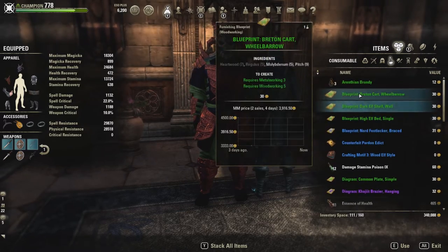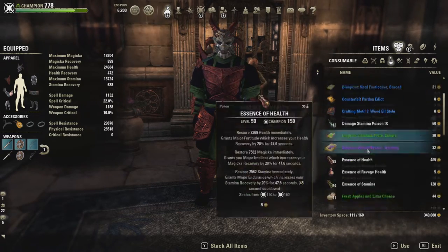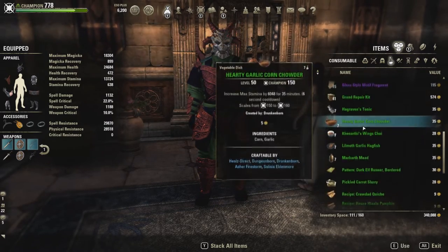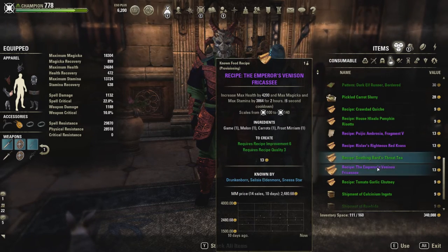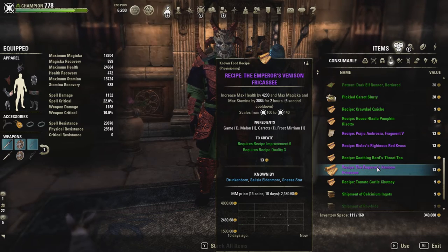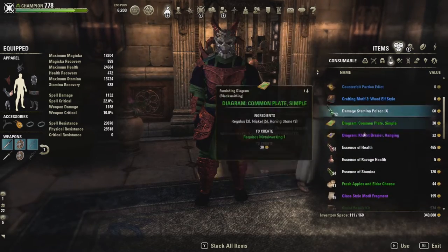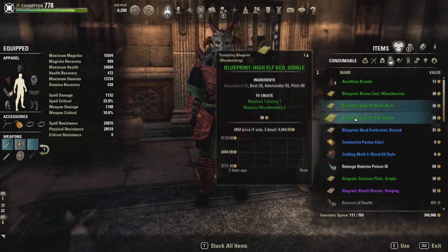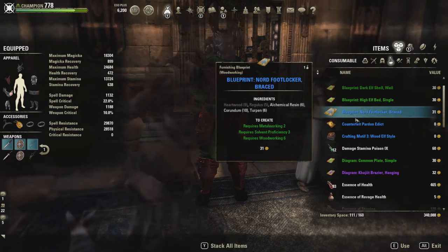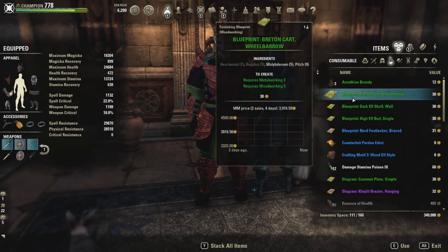One thing to note: if you haven't done a lot of the questing here in Cold Harbour, a lot of these buildings and homes aren't going to be open to you. It's part of the quest line here — you go around, you help people scattered across Cold Harbour, and then they come back to the Hollow City, take up residence, and obviously you can go in and loot the houses. Awfully kind of them. So keep that in mind — you're going to need to have done a lot of the quest line here in order to have access to the buildings.